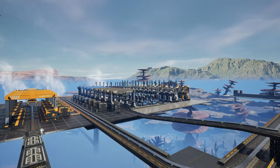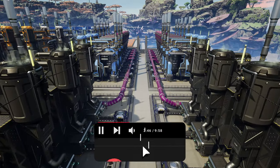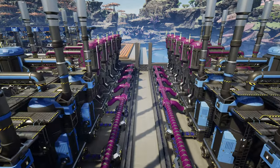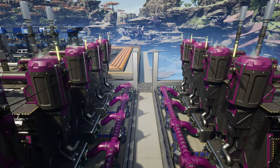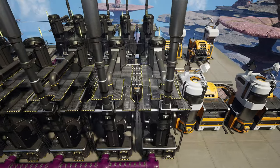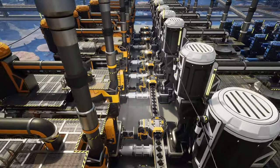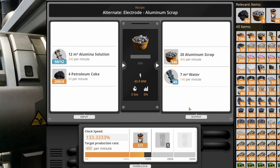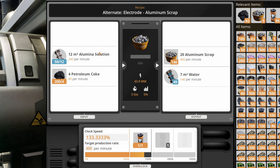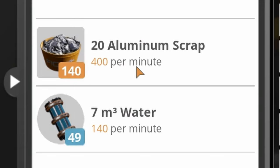Welcome back to another Satisfactory video. Last time we started placing refineries to make heavy oil residue - the resin byproduct goes to make plastic, and the heavy oil residue goes to make petroleum coke. We're making petroleum coke to feed the orange refineries on the left, where electrode scrap gets made. Electrode scrap is technically aluminium scrap but uses an alternate recipe, requiring 240 aluminium solution and 80 petroleum coke.